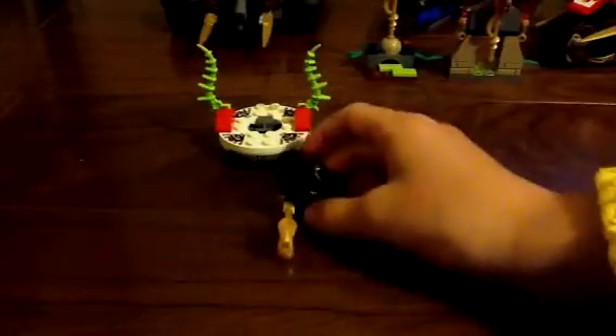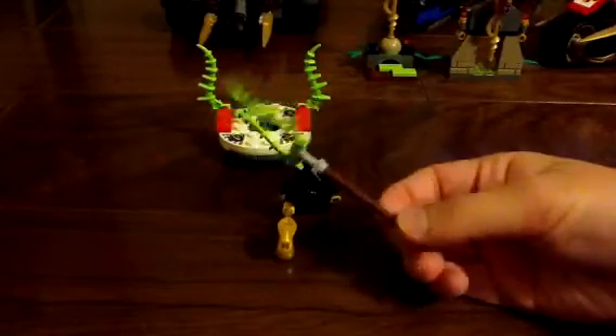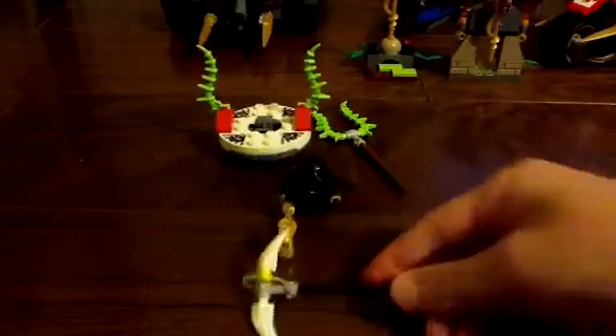Here is Lloyd Garmadon with his golden snake. From the leaked photos, I'm pretty much thinking that Lloyd's the green ninja — if you know, leave that in the comment section below. He has these oversized weapons, like this staff thing and a double scythe. Pretty awesome.